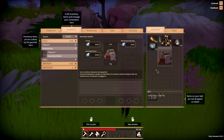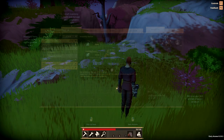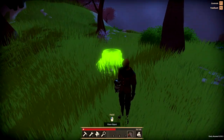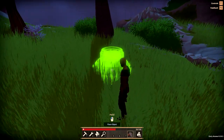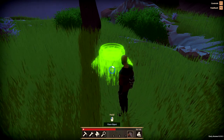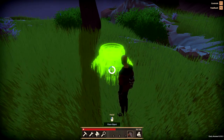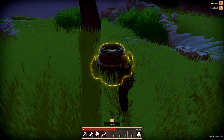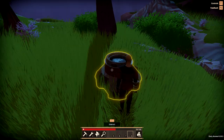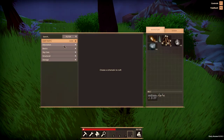Once the three boxes have been filled with the required amount of metal a craft button will appear. Hit that craft button and the assembly station will be crafted and placed into your inventory. Now drag the assembly station down to your hotbar, hit the hotbar key you dragged it to, and then hold the left mouse button down to place the item. You can now interact with the assembly station by hitting the E button and this is where you're going to build your ship parts.